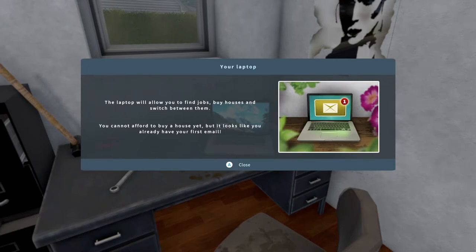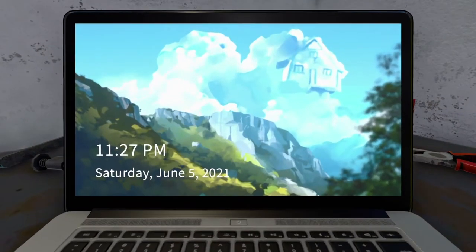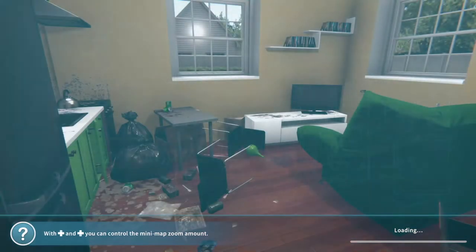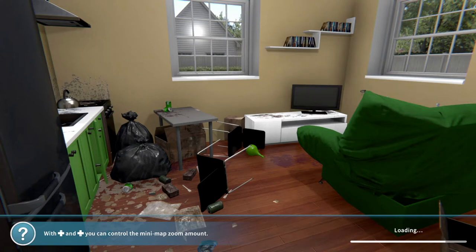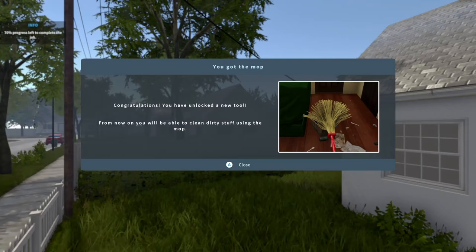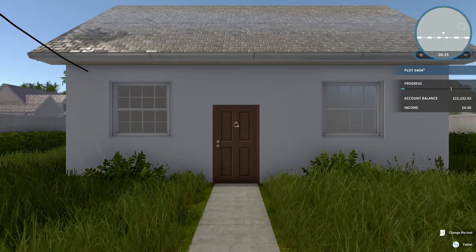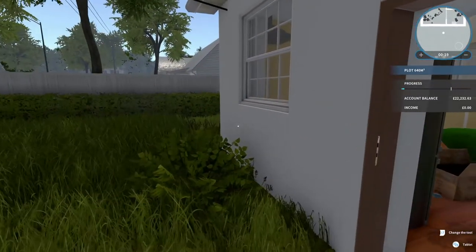The laptop will let you find jobs, buy houses, and switch between them. You can't afford to buy a house yet, but it looks like you already have your first email. It's from Sarah Lewis - her ex-boyfriend broke into her house, made a huge mess and stole the radiator. She wants us to clean up and replace missing appliances, and asks us not to inform the police. We'll accept this one - it throws us straight into the mission.